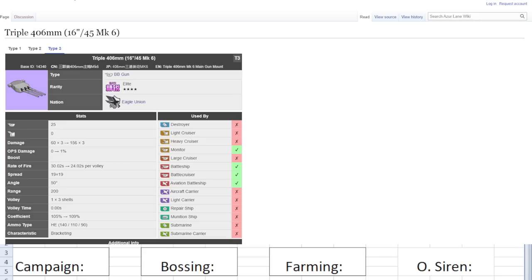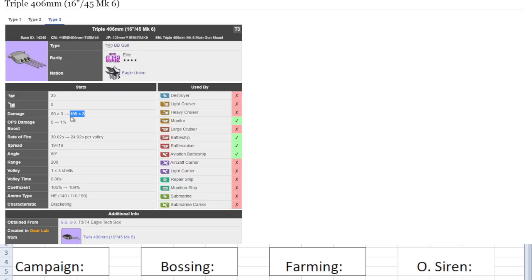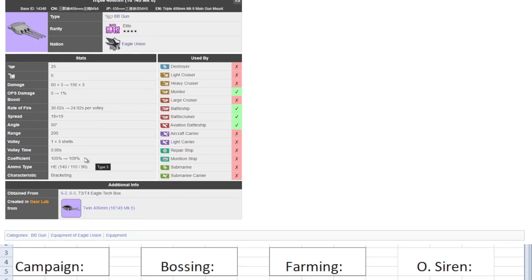Finally, one of my favorite guns in this game: the Triple 406 MM 16-inch 45 MK6 — the HE MK6. One of my favorite guns. 25 firepower — very low, it's a purple gun, but it makes up for it elsewhere. 156 damage times 3 for HE — that is a lot. Compared to the Monarch gun's 142, this one has 156 shelling power, which is very high for an HE gun, and it's purple tier. Reload is 24 seconds — a little slow but not bad. Spread is 19 — one higher than ideal but not bad. Coefficient is 105 at plus 10, which is really high for a purple gun. The cap is low at 109, which is the detrimental part. Average HE ammo typing.